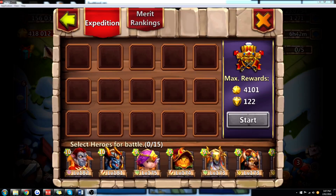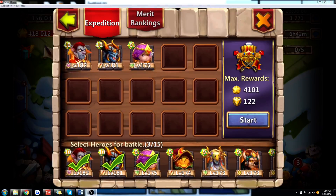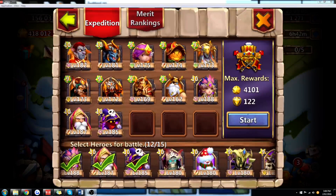In the Expedition, based on the might that you have, you get to put more heroes down. At the maximum you can put around 8, 9, or 10 on the table at a time, and you can have up to 15 selected for a battle.